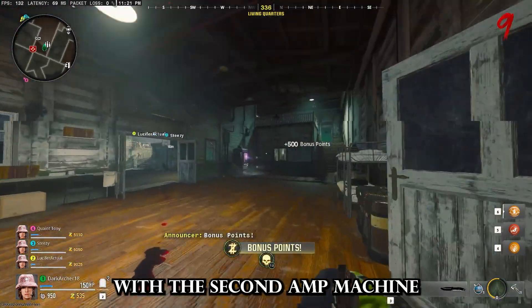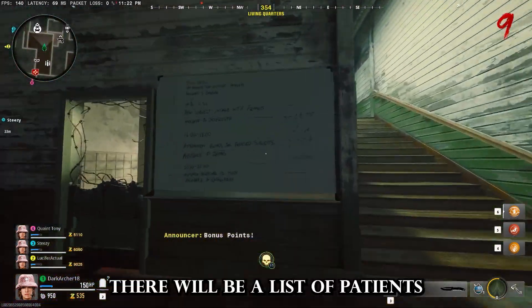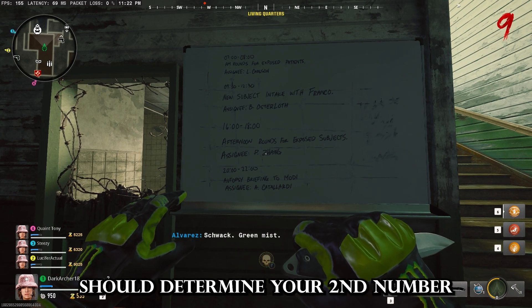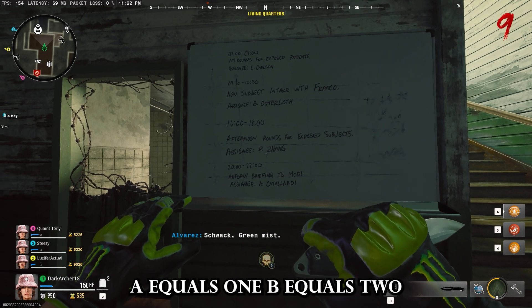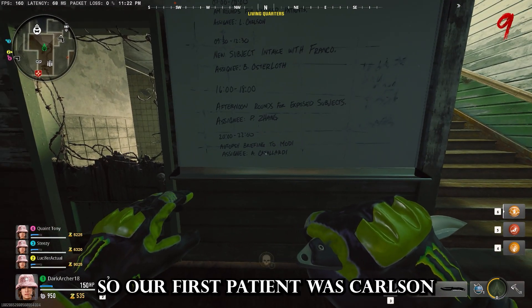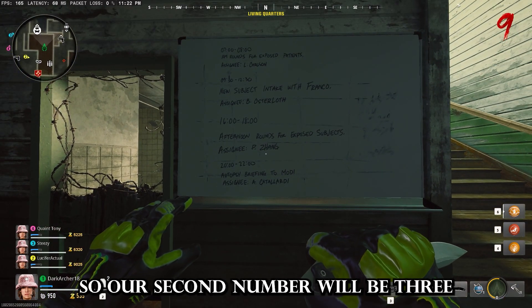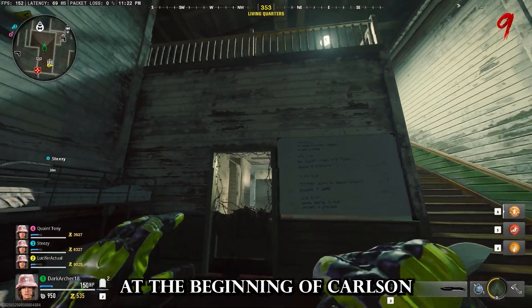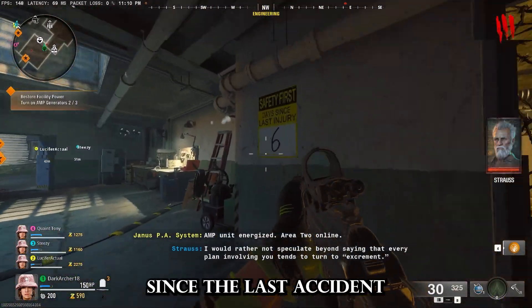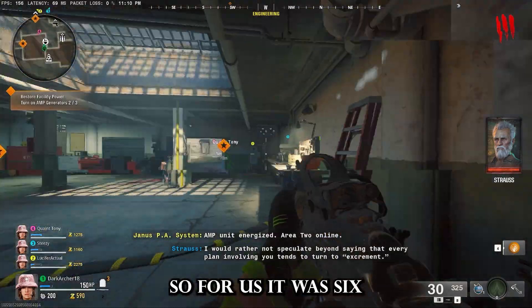Then in the living room at the second amp machine, on the whiteboard there will be a list of patients. The last name of the first patient determines your second number — A equals 1, B equals 2, C equals 3, etc. So our first patient was Carlson, so our second number is 3 because of the C. The third digit is in engineering and is the amount of days since the last accident — for us, it was 6.